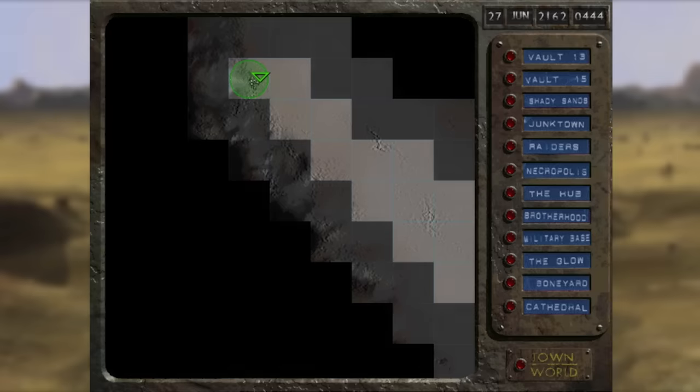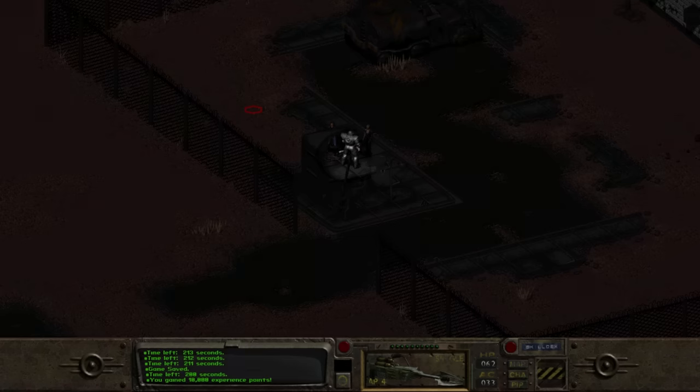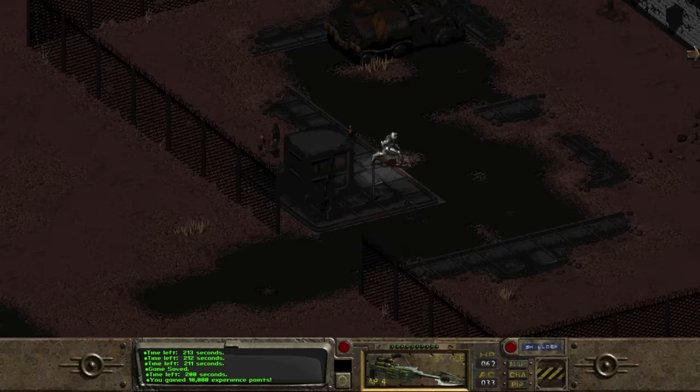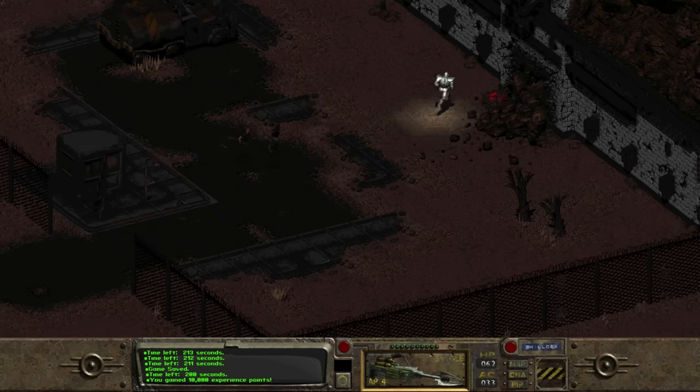With the paladins in tow, we run as fast as we can away from the base. If we weren't fast enough, we die. But if we were, we arrive at the world map. Heading back to the military base, none of the floors are accessible — we find only rubble from the mountain blocking the entrance. But we earned 10,000 experience points for destroying the source of the mutants.